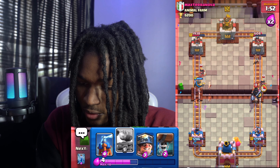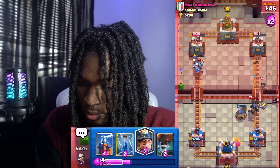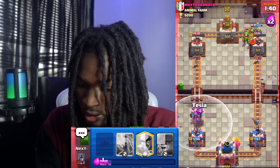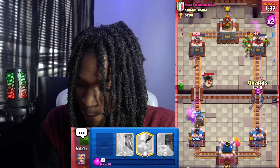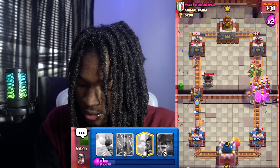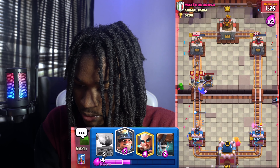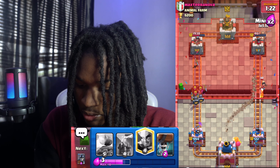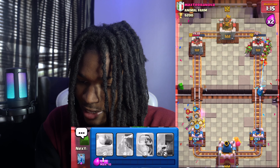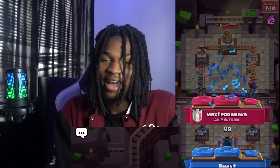The tower is really low. Let's see if I can stop this push right here — perfect. Let's put the miner in so it could scare him a little bit. I have to use a zap in this situation. We have to risk it guys — he's not gonna get a tower, I promise. Nice, let's get it! This is why I love the magic archer.